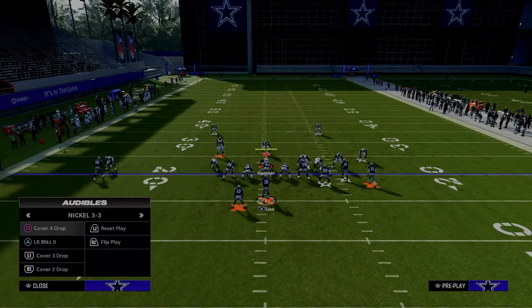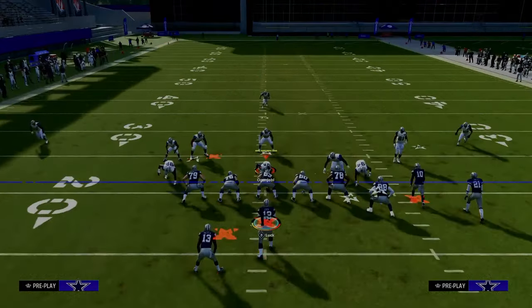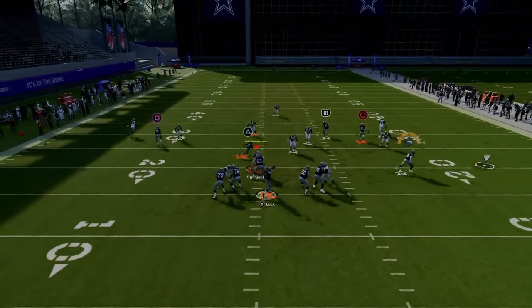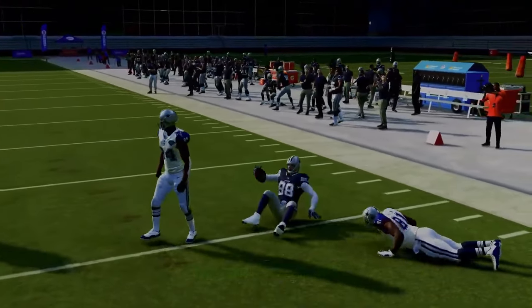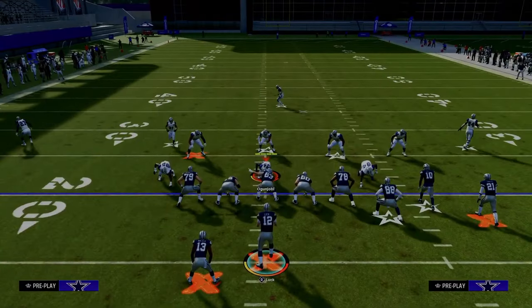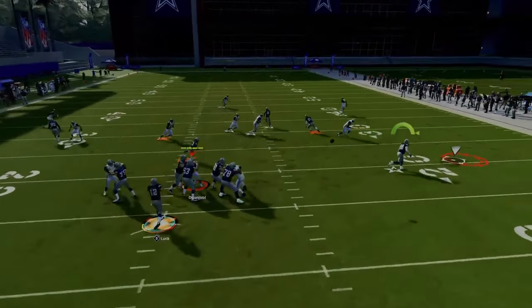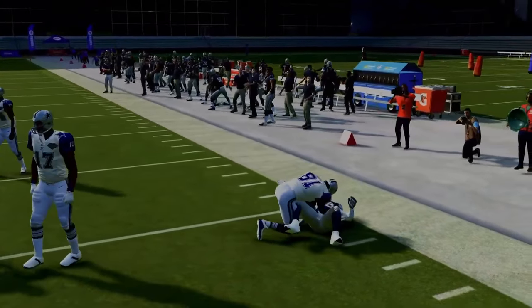Against cover three where they're not playing hard flats, you can throw this flat and get a nice RAC catch animation for about five to ten yards, depending on their zone drops. If they are playing a true cloud flat, throw it, break a tackle, get upfield, take your check down. If you see cover two, a lot of times the running back route underneath the yellow zones will be wide open.